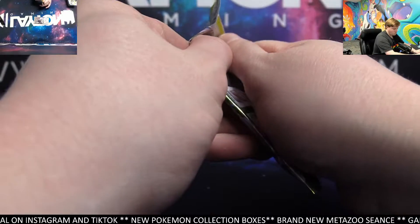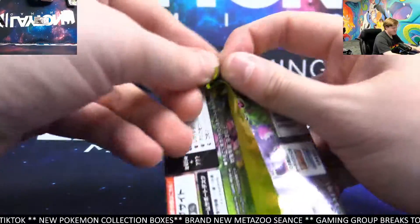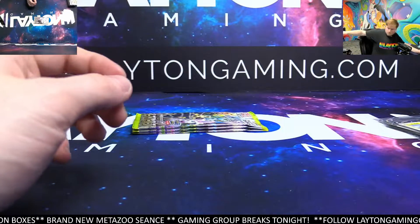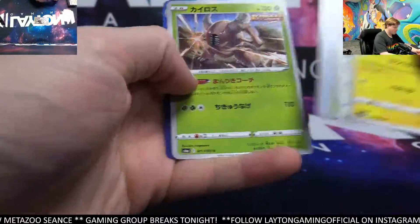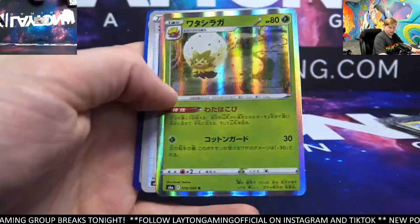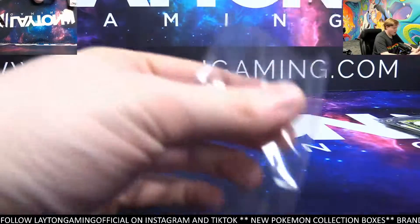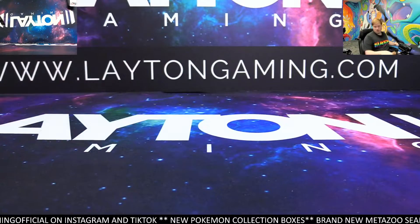Two packs left, Logan. Hollow is going to be Eldegos. Electros and a Leafeon V. Thanks again so much, Logan S, on the order. One EV Heroes booster box — not the craziest, not the worst I've seen. We'll have it all well protected and right out to you, Logan. Couple of cool VMAX cards in there for you, man. Thanks so much. See you next time. Thank you.